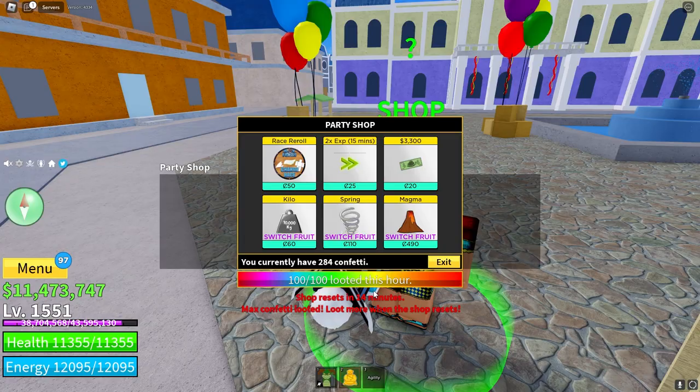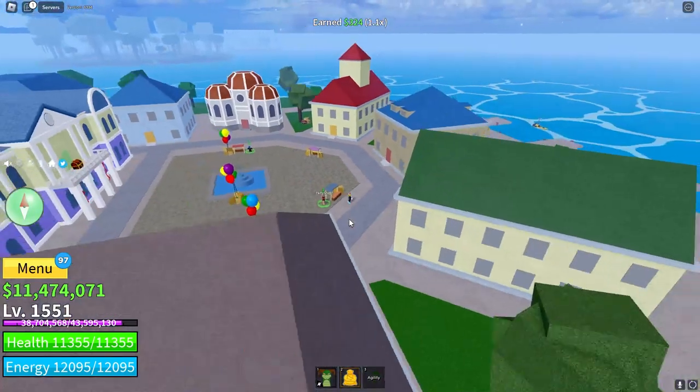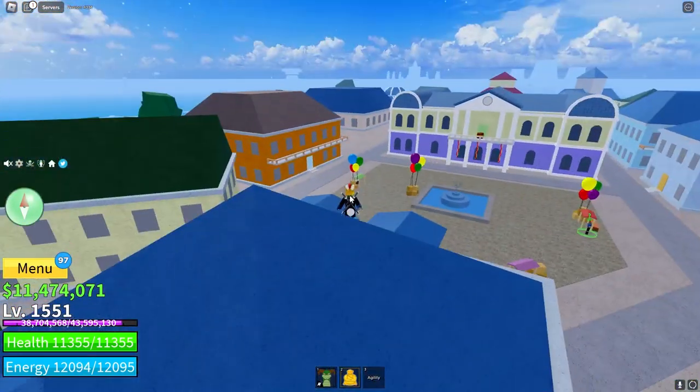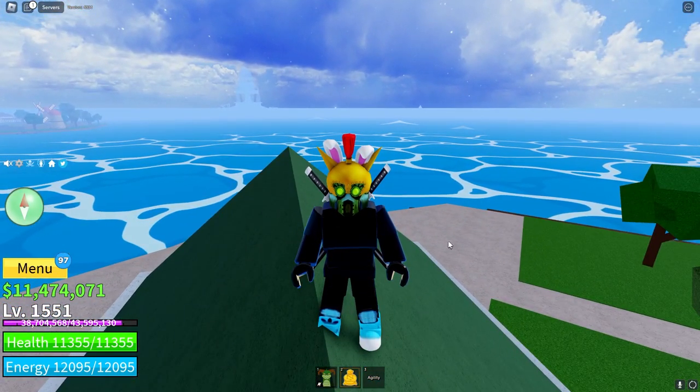In 14 minutes I can loot 100 more confetti - I showed you guys my route and it's really good. These event shops: this one is at the middle island in First Sea, the one in Second Sea is at the cafe, and the one in Third Sea is at the castle. This event is actually super nice - thank you so much for watching, please like and subscribe!